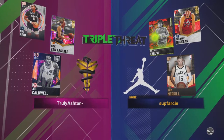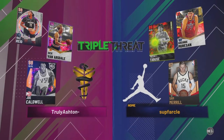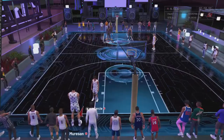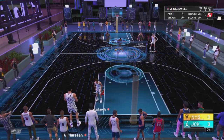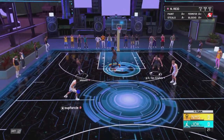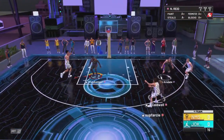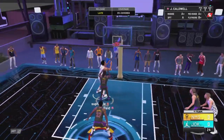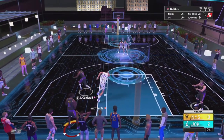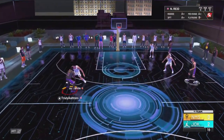We're going to say hello to the opponent: George, Mershawn, and Braun, Sam Merrill. Now this right here is an odd team — this is a very very odd team that this guy has here. This is going to be a very very either annoying or easy game — no in between. All right, come on Naz.